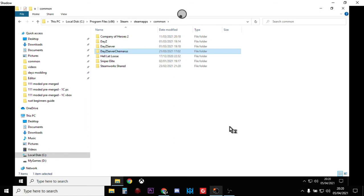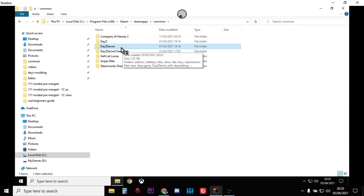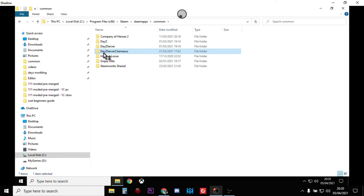One quick tip if you run a server on your local PC: when you download the server and get it set up, don't use that DayZ server version directly. Keep that by itself, don't modify it, and just copy it and call it a different name - like I've got 'DayZ Server Chernarus'. That way one of the quickest ways you can just start again is by renaming your working copy and keeping the original fresh version ready.